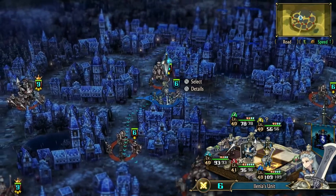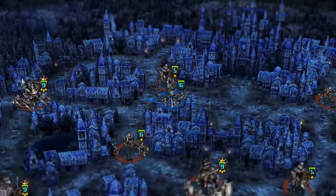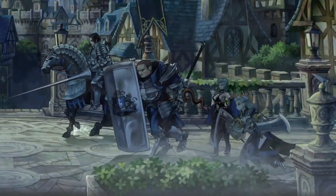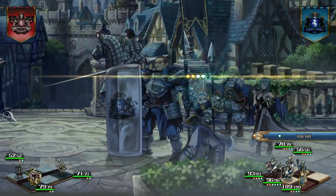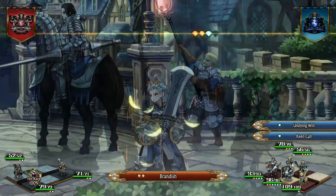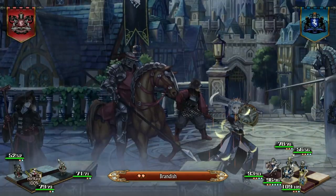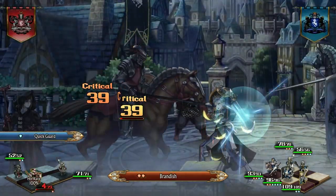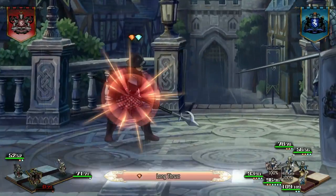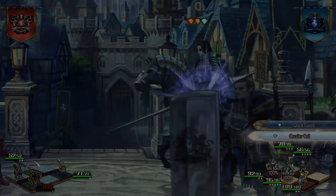Instead of directly taking control of your units, you'll find that they start attacking and using their abilities on their own, without your input. This tactics system has units on each side acting in accordance with basic tactics that allow you to set priorities and conditions for each of your unit's abilities. In combat, these tactics are split into active and passive abilities — active abilities are performed on the unit's turn, while passive abilities are performed in reaction to events occurring in battle.